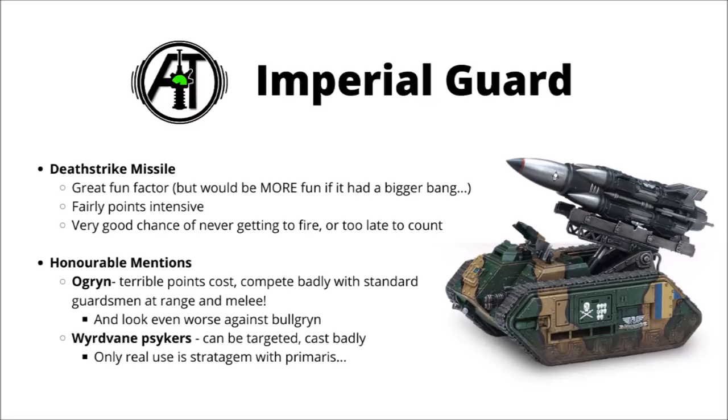Moving on, we come to the Imperial Guard, where the one I've chosen for the worst is the Deathstrike Missile — the thing that looks like a nice ICBM that should take out half the opponent's army, but has a fairly good chance of never getting to fire before it gets shot, and even when it does, you might well get a thoroughly disappointing amount of mortal wounds for the trouble. This thing just has a really good chance of never getting to fire, or firing far too late to actually make any difference in-game. Often you don't care if you've blown up a chunk of enemy units on turn 4, as every chance of the game might well have been decided by that point. As for honourable mentions, the Ogryn's points cost is absolutely terrible, and they struggle to even compete against standard infantry squads in terms of both shooting and combat. The fact that they're now only 5 points less than Bullgryns makes them look like a complete joke.